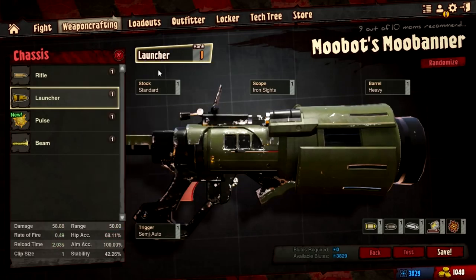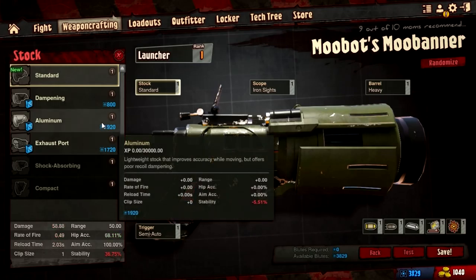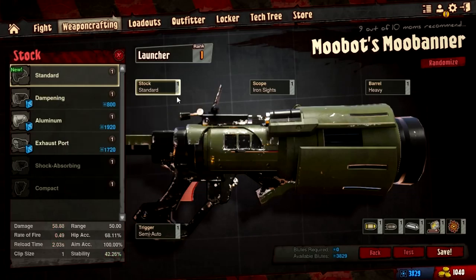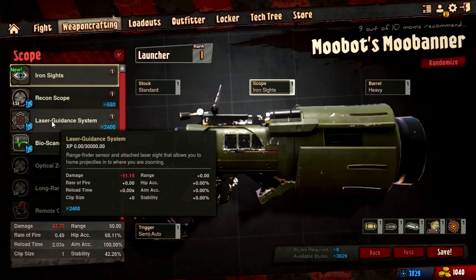We're going to stick with our launcher for now because I'm really bad at aiming. We could also change our stock — almost like Diablo style. Changing each one costs something, and tells you what it changes. For example, an exhaust port stock would give us better stability and better hip accuracy. A dampening stock would give us lower damage, lower rate of fire, and lower reload time.